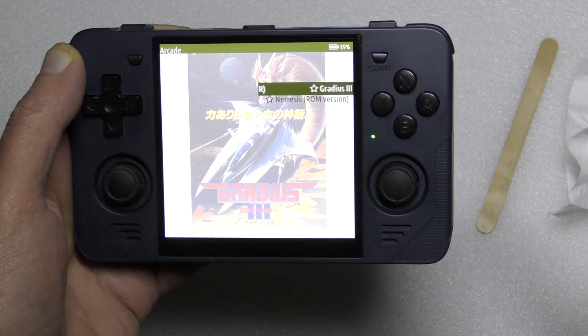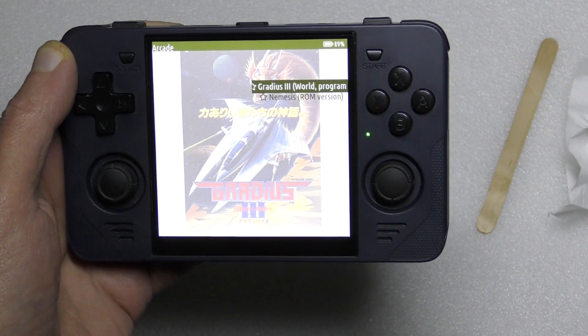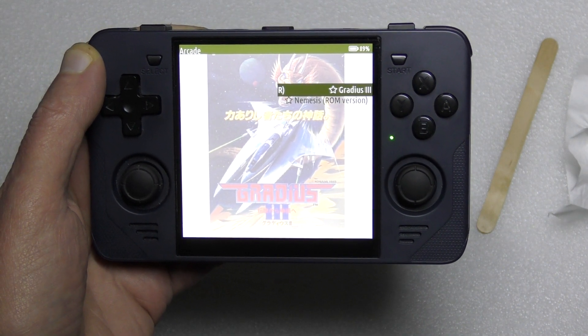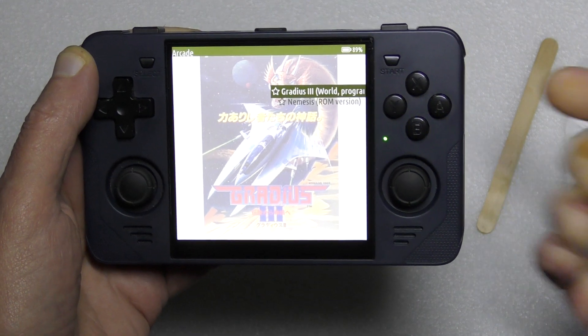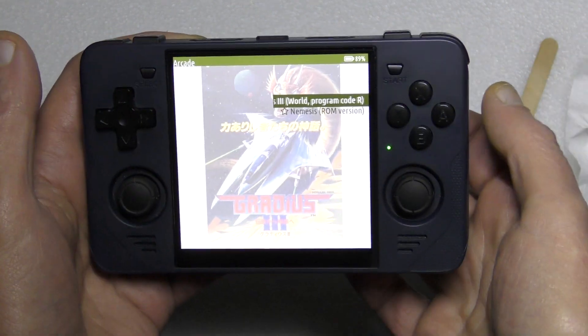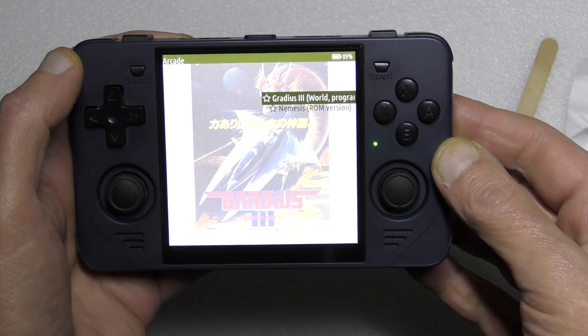Sometimes instead of returning back to the menu it'll just appear to hang with a black screen. If it hangs on a black screen, hold Select and double tap Start to quit — it'll come back to the menu. It's a quick and easy fix.